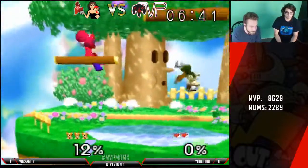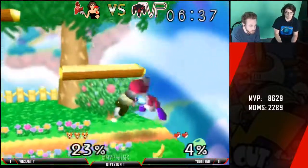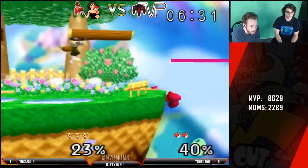A little DI mix up there. Both going for the tongue off stage — I don't think that was a good idea. He probably could have grabbed the edge. It's very, very risky — it's not worth edge guarding Yoshi like you would other characters.